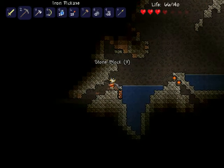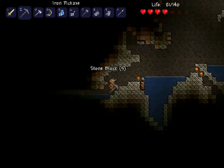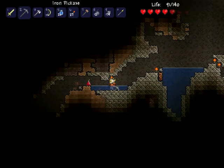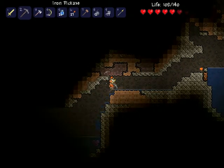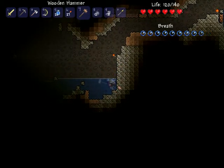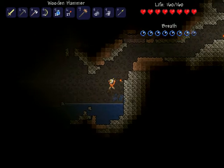Let's see what's down this way. Oh yes, this was worth it — a crystal heart! Going to trash a bit of these items and use shift-click the right way this time to manage inventory.